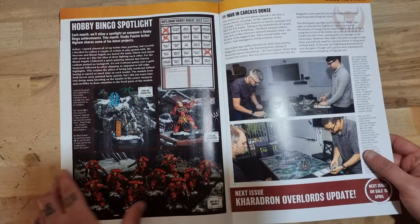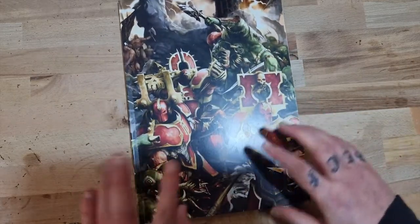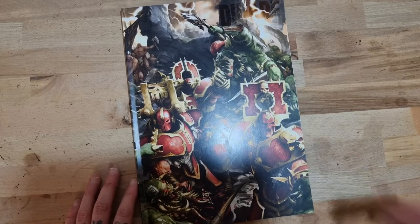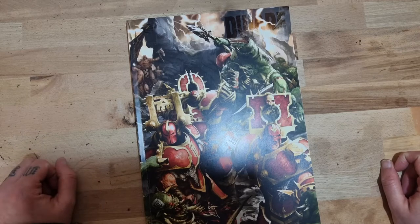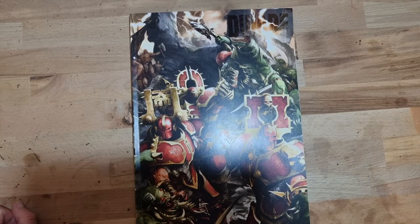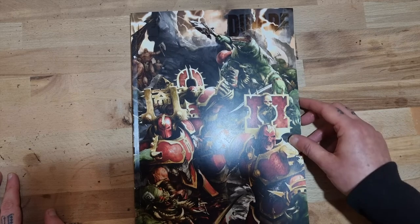Whenever factions get updates in White Dwarf, you think they're not going to get a new battletome anytime soon unfortunately. But yeah, that was White Dwarf 474 - not too bad. I really like the Cadian stuff in there, and more Imperial Guard schemes beyond just Cadians is cool seeing all the different regiments. The Harlequins I think will be quite a good faction in Kill Team - I'll be quite tempted to make some myself one day. Hope you guys enjoyed it - please give it a thumbs up, feel free to subscribe, and thanks so much for watching!